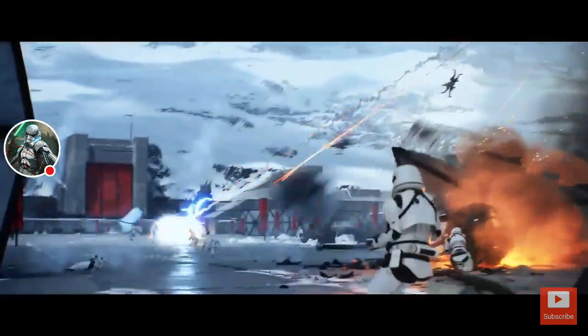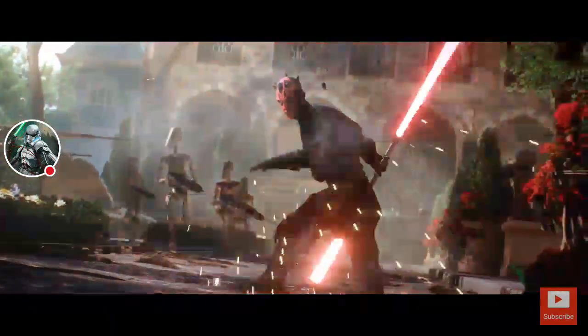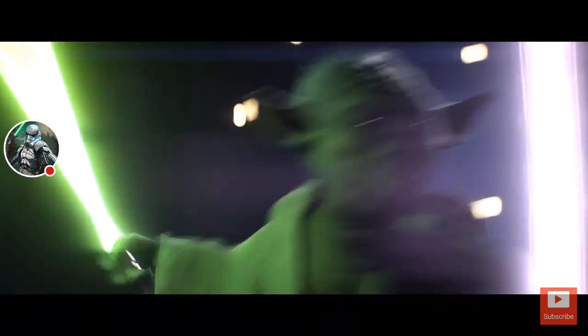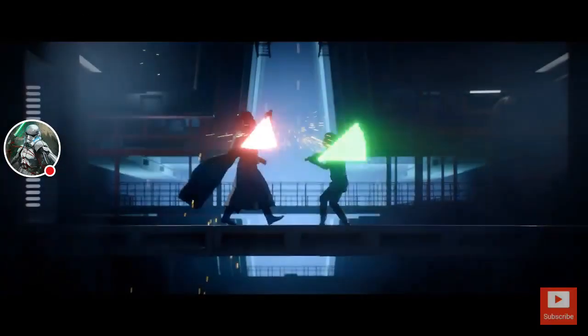Después vienen las batallas aéreas, que ya todos conocíamos por los trailers. La base Starkiller — aquí se puede ver un asalto a la Starkiller. Después viene Naboo. Y una de las escenas más épicas es aquella en la cual Luke Skywalker y Darth Vader están peleando sobre el puente, en esa famosa película que es el Episodio 6, donde el Emperador los tiene en la segunda Estrella de la Muerte.